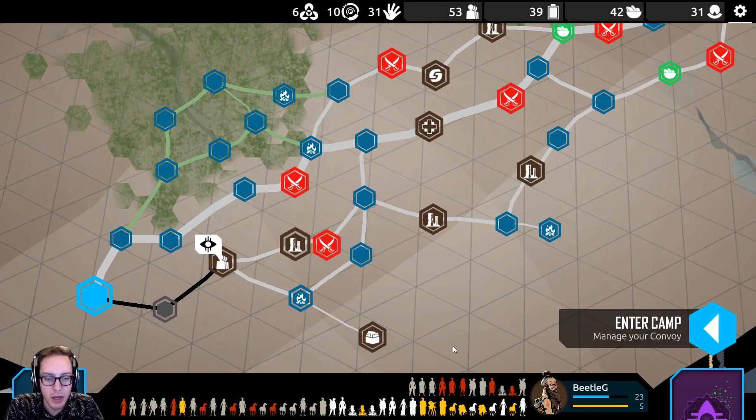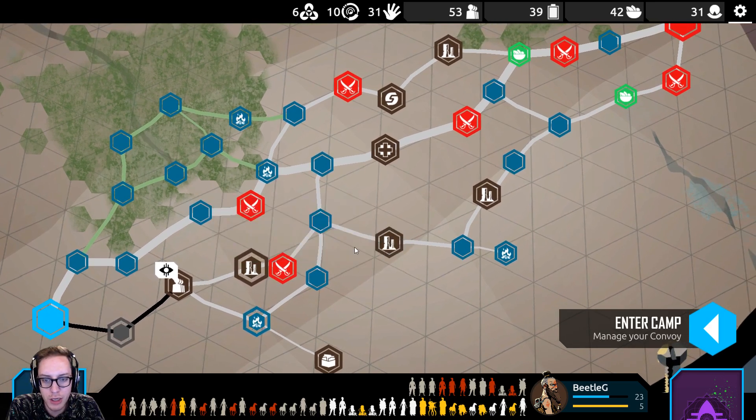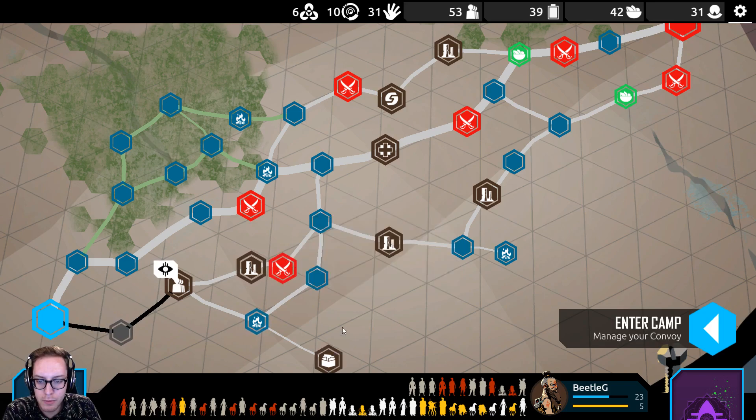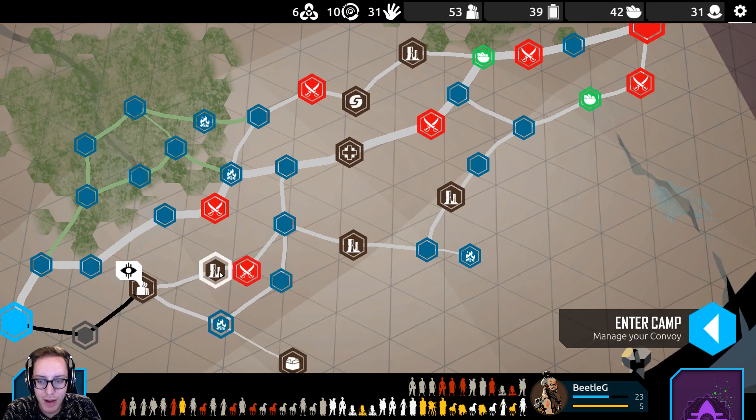In this situation, I think I'm gonna go heal and maybe dodge around this. What's this? Union dam? Machinist workshop? I'm gonna go for the dam red fight — the dam red fight, let's do it.